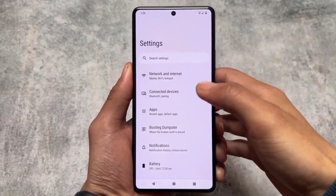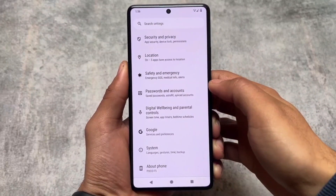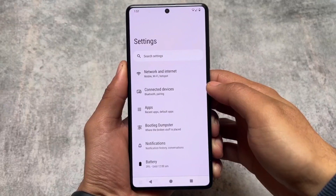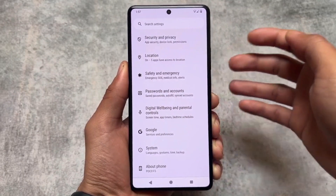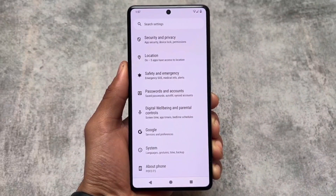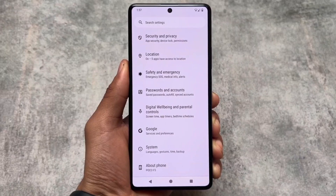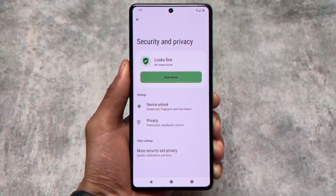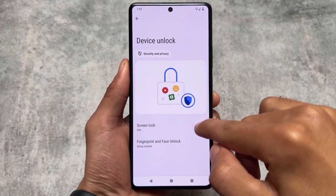Moving on to settings, you will not see any major UI changes — the settings UI looks literally the same. One thing you might notice is the fonts; these fonts are default and were available even with the initial version when I first installed Bootleggers OS, which I remember was around seven to eight years ago during the Micromax times.